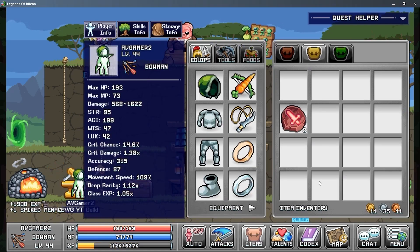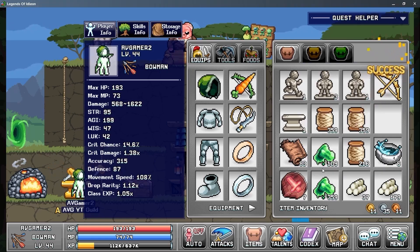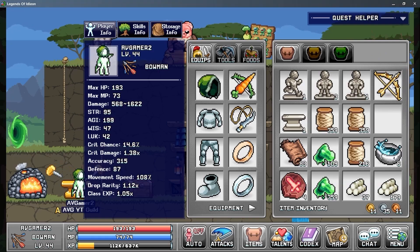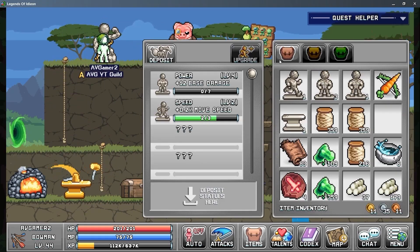Look at that — I have enough gold bars and I can finally make the Spike Menace and replace that carrot bow. So let's improve this and equip that brand new bow. I want you to look at the accuracy — see, I gained a lot. Right now I'm working on accuracy. Like I said, I'm going to reach the world 2 boss but I cannot find him because my accuracy is too low.